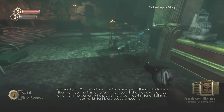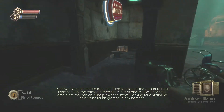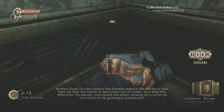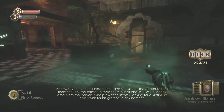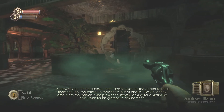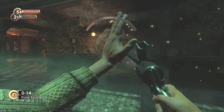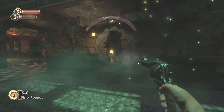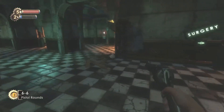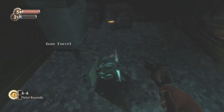The carved-up splicer faces are freaky — and probably painful too. I doubt Steinman used anesthetics. You can either lean out from cover or shoot back at the turret.